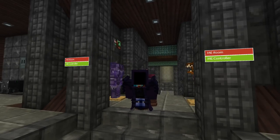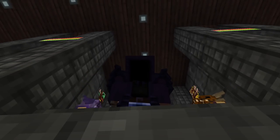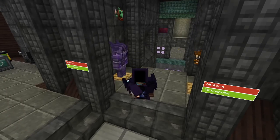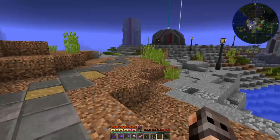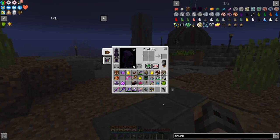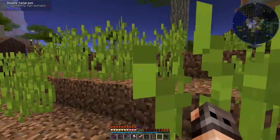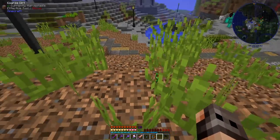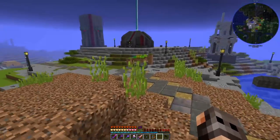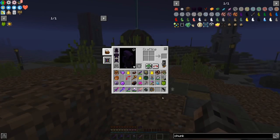Hello everyone and welcome to another episode of MC Eternal. I wanted to start today's episode by doing a very important quality of life improvement, which is to manage my inventory. The problem is we have so many mods in this mod pack — I added Blood Magic, but we also have Roots, Botania, and Thaumcraft. My grass is gone anyway — the thing is I have so many tools that I don't know where to put them.